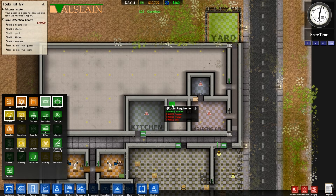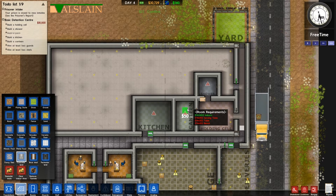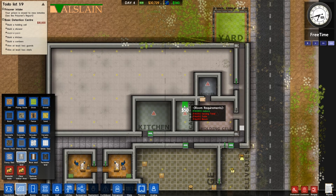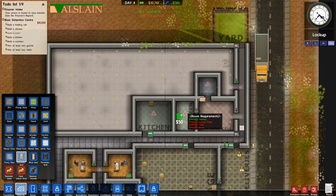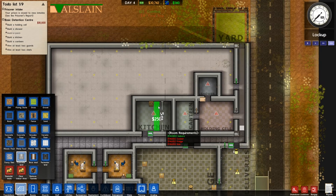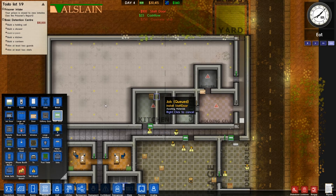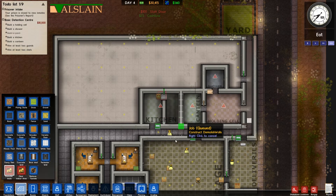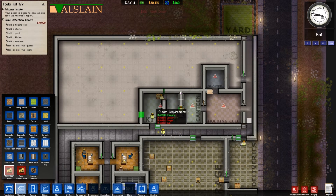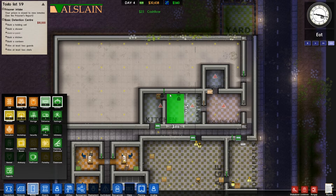I've got the kitchen here. I think the canteen may need to be a bit bigger — yes it does. What we'll do is block some of the kitchen off, put a staff door at the top, demolish some of the wall inside so the canteen is a little bit bigger, then expand that.